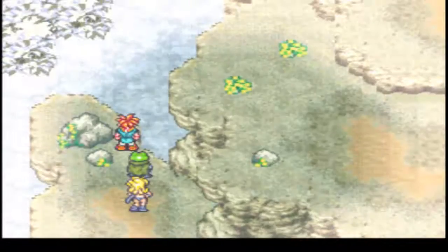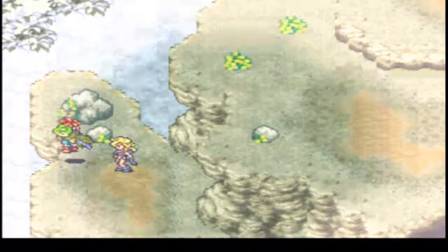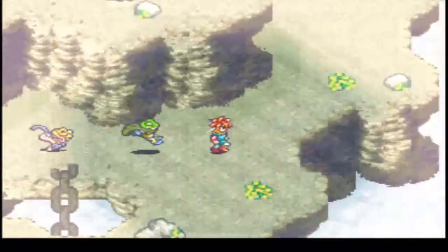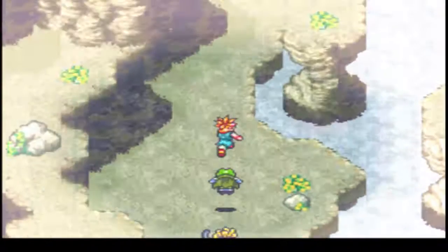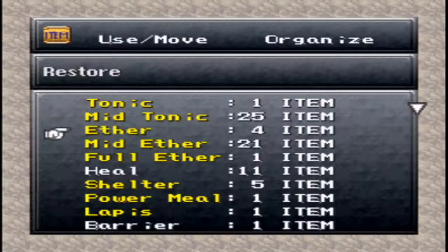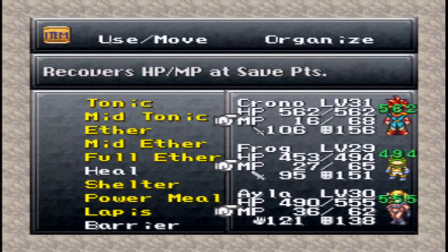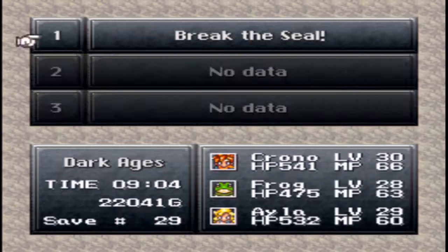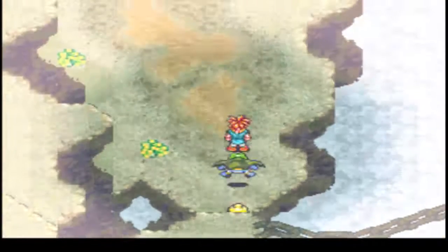I'm still getting weird input lag. I don't know what the hell's going on. I don't think those Rubble guys respawn - I could be wrong, but I'm like 90% sure they don't. So let's use our shelter and then save on Mount Woe.